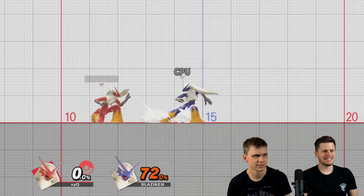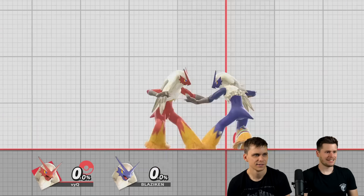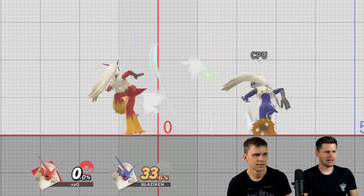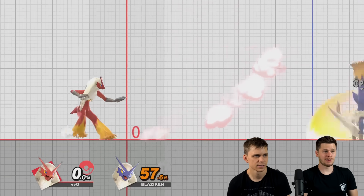What is that, a Pikachu? Down tilt, right? Or like Squirtle F-tilt. Oh, this is hard to attack. Wait, it tripped. You can angle that — you can angle it up, that's nice. Down as well.